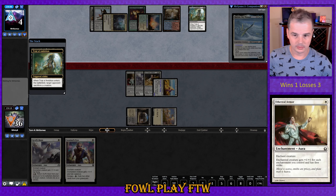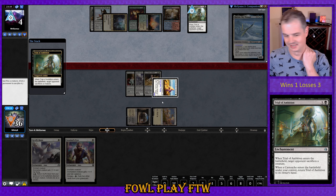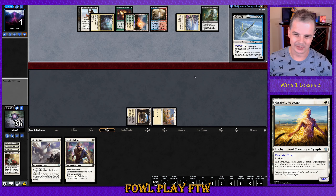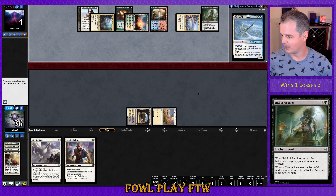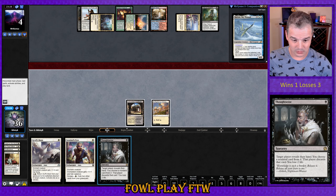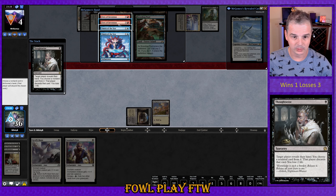Enters the battlefield — target opponent sacrifices a creature. That's totally a reasonable card for someone to be playing in the main deck, right? That does not seem right to me. We've drawn pretty poorly so far. I guess we can get a look at what our opponent's doing before we concede.